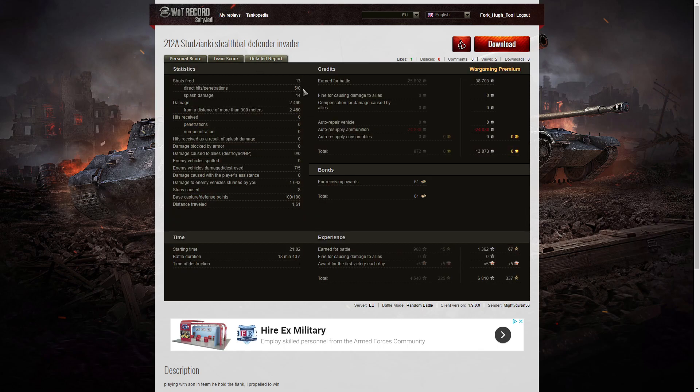13 shots fired, 5 direct hits, no penetrations, but 14 splash hits. Damage of 2460 hit points, all done at more than 300 meters. He damaged 7 of the enemy, killed 5, and did 1043 hit points of stun assist. You don't often see 100 capture points and 100 defense points in a single game — he reset the cap enough times to get 100 defense points, and was the only one capping at the other end. Good job the Brask noted it and suggested someone should cap, which is exactly what MightyDwarf was already intending to do.